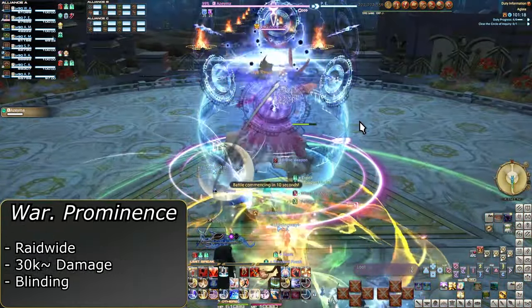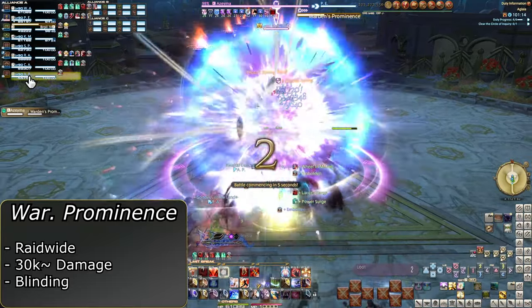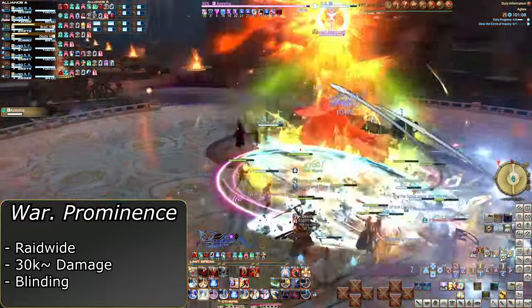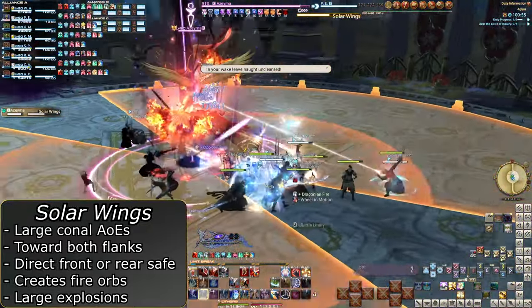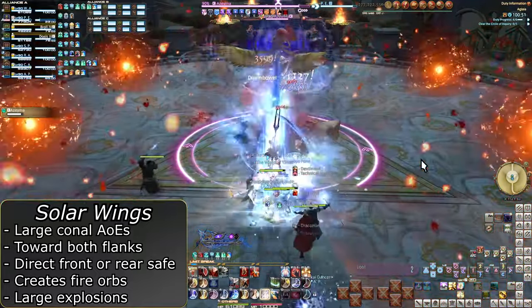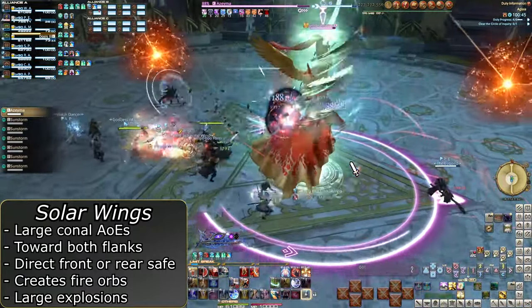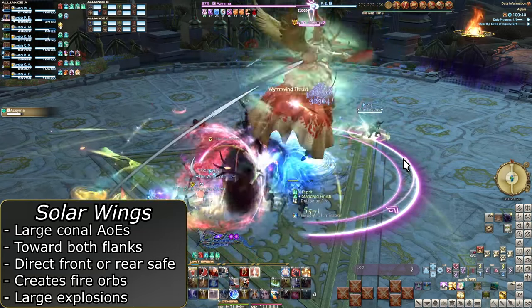Azamer is probably the easiest boss on a blind run, but also the most complex. Warden's Prominence is her raid-wide, and seemingly hurts a little more than the previous two bosses, so heal up a little bit extra. Solar Wings is her first mechanic, doing large cones to her left and right — be in front or behind. Follow where the safe spots end up being. Note the orbs that appear due to Solar Wings — stay away from them as they will explode, but make note of them for later as they do more.